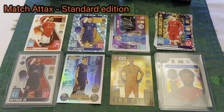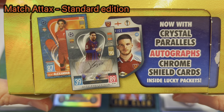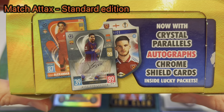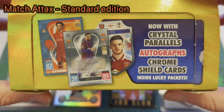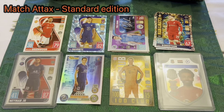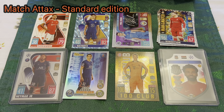The only other card we haven't looked at is the autograph or signature card — I haven't got one. An autograph card is every 3,100 packs on average, meaning you'd need to buy roughly 130 boxes to realistically have a chance of getting one. That's a crazy amount of money, so if you ever get an autographed standard set card, they're worth a lot because there are so few.